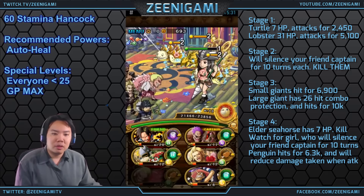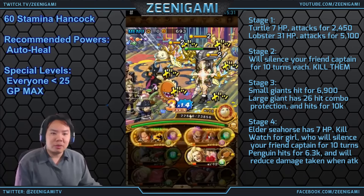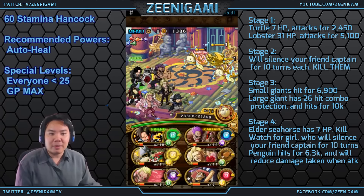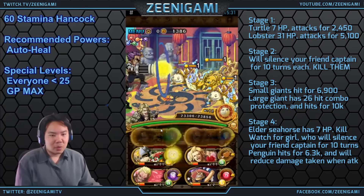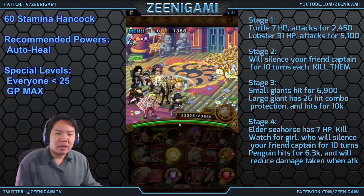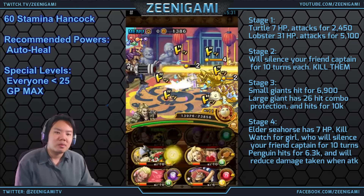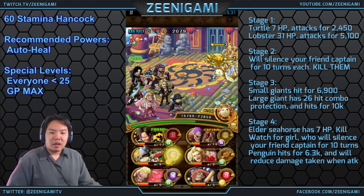If you have your Doflamingo ready on turn two, you can use Doflamingo to help you kill all the girls on turn two. The reason we're so scared of turn two is that for every single girl that survives turn two, you will get despaired - your friend captain will get despaired for ten turns, which is quite a lot. That's why level 3 anti-despair is nice to have, not super important but very nice.